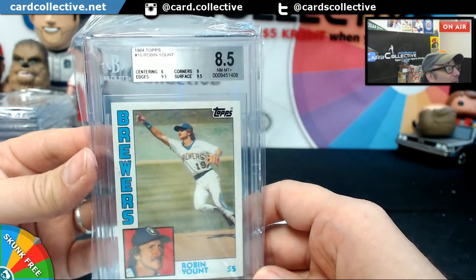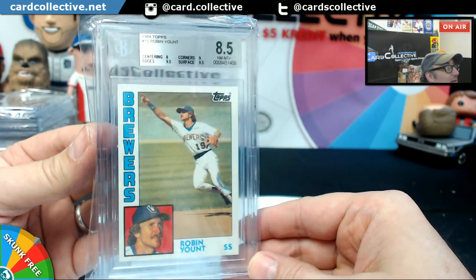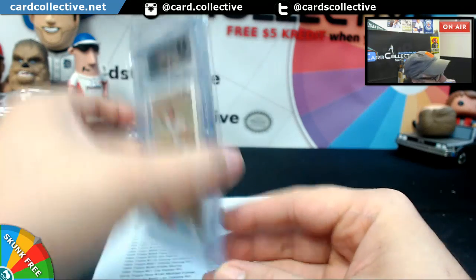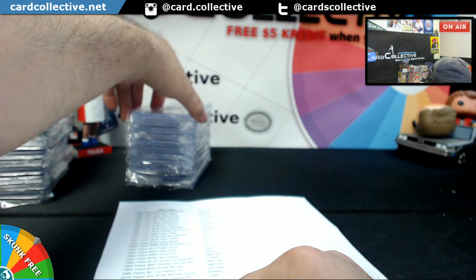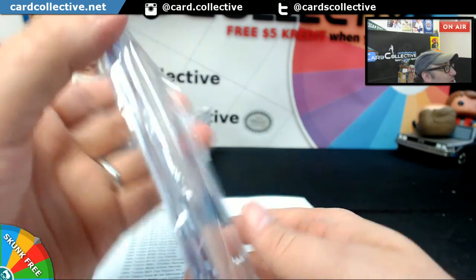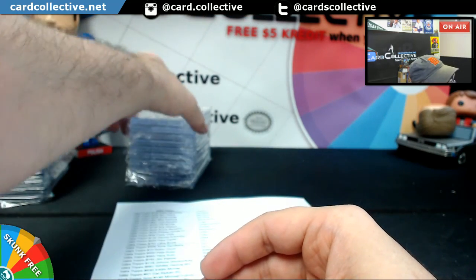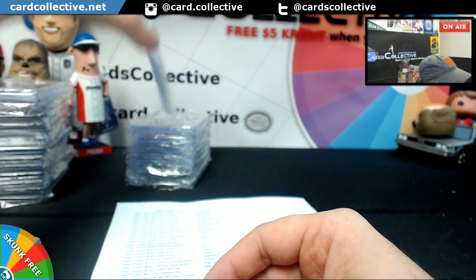Robin Yount — man, you got a 9.5 on the surface on that one, but the centering. Centering was the... damn. If you had a 9... wow. For the Phillies, Adam and Pete Rose — 9 on the Pete Rose. Just 9 across the board.